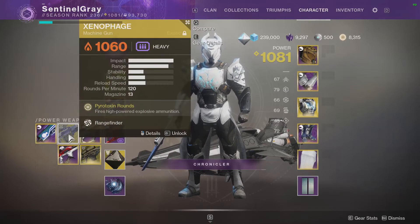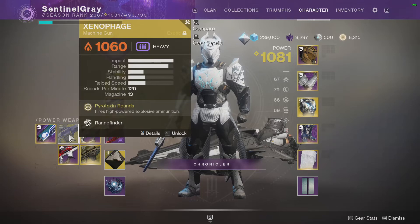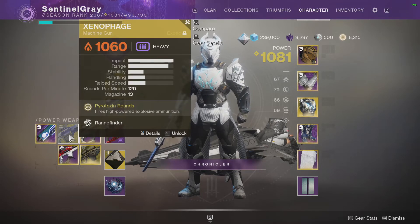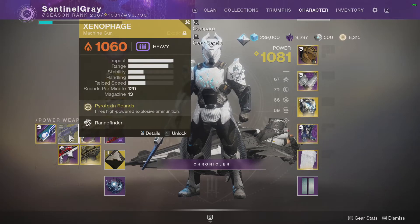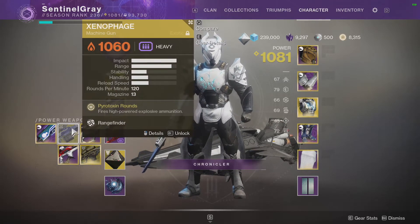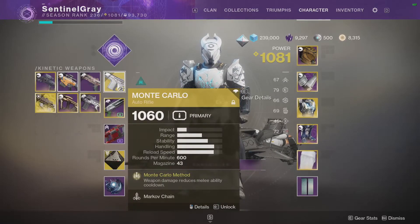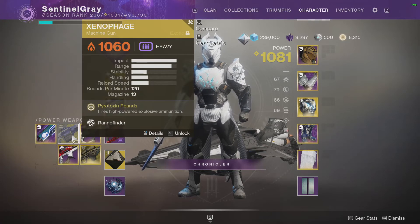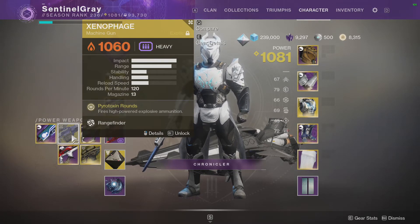Xenophage — for almost obvious reasons, because it's what every team I've run with in Garden of Salvation uses. If you can weaken the target so that any round of Xenophage counts as a crit dealing extra damage, Xenophage is probably going to be the go-to. Not only that, if there are tough enemies I need to kill and I have to swap out my Monte Carlo for Xenophage, so be it — Xenophage is really good at clearing major enemies as well.